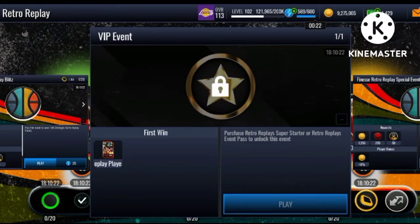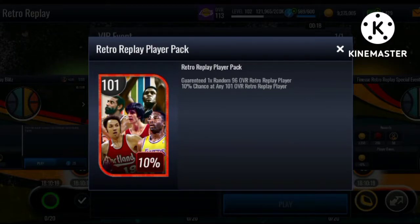If you want to spend a little money, the VIP event for five dollars does help you a lot. You get a guaranteed random 96 Retro Replay player and a 10% chance of pulling a 101, which also helps a lot.